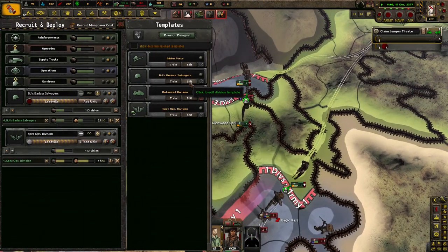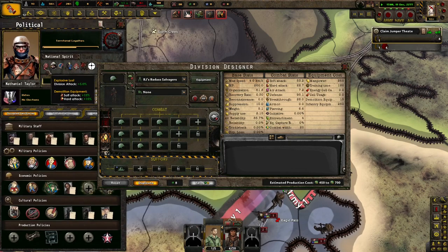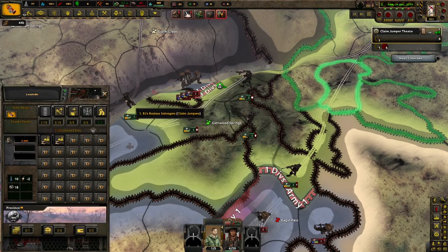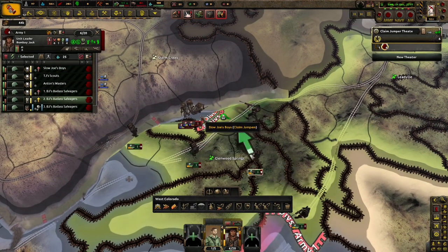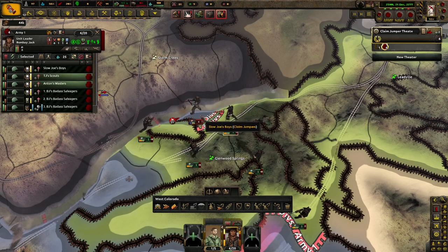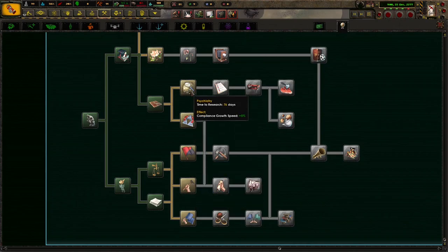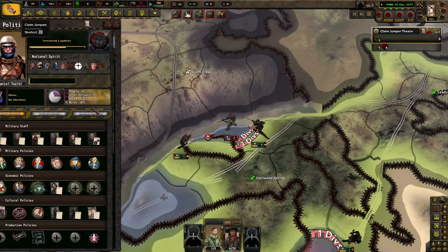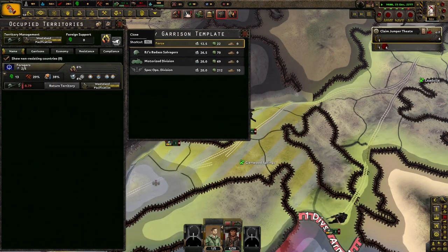Right now these are our divisions — 20 combo with demo teams, because we get plus 15% more soft attack and hard attack, and more attack overall, so I figured that'd be good to use. Four divisions there. Mandatory service is good — it's only plus two weekly manpower, but that's okay. Compliance growth speed — yeah, we're going to need that pretty much immediately now. And we'll go with waste and pacification, that's fine for now.